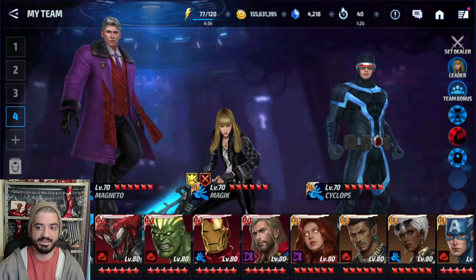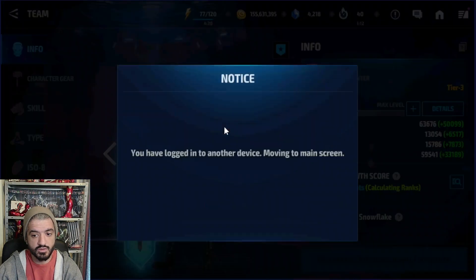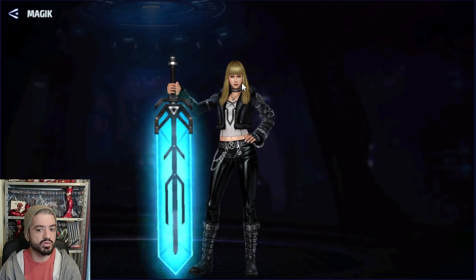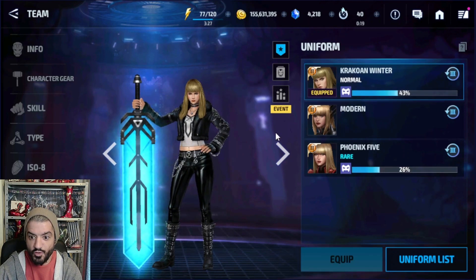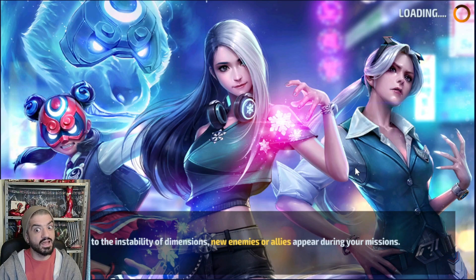Welcome back to the channel. Today we're covering the Krakovan winter update — it just dropped less than 24 hours ago. We're here to showcase Magic. The problem with Magic is that she costs money: around 20 euros plus 10 tokens at the end of the week, or you can pay 30 upfront and get the character and uniform right away. With her old uniform she's tier 3 now, so let's go through the uniform and figure out her rotation.